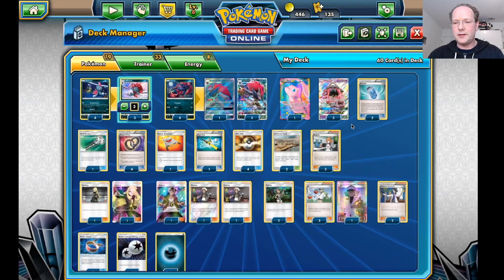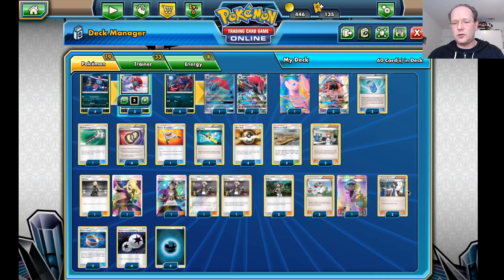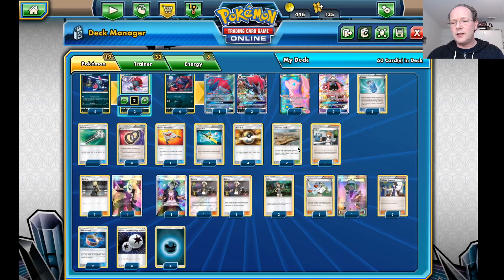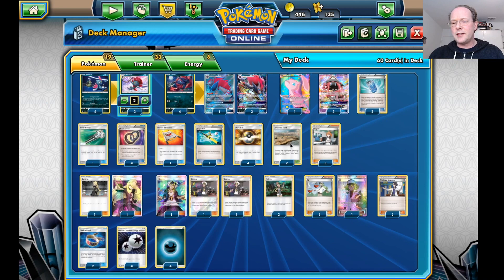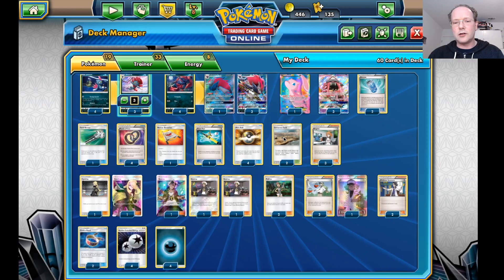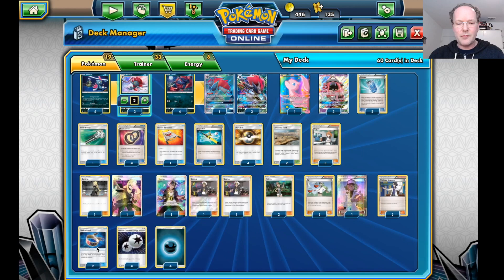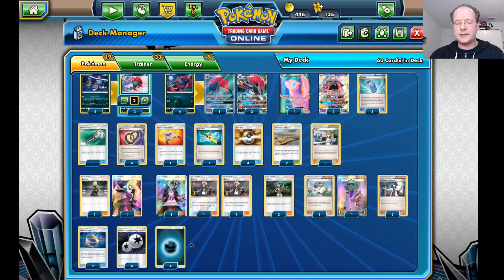Other cards are relatively standard. Since we are playing Ultra Prism, we have a combination of two Cynthia, four N, and two Professor Sycamore. We have three Guzma, Field Blower for Puzzle of Time, Rescue Stretcher, Super Rod, and Ultra Ball. I'm also trying to play Devoured Field, since that additional 10 damage can make the difference between a knockout or not, especially with Vivile. Three Brigette for first-turn consistency, two Choice Bands, four Double Colorless Energy, and four Dark Energy.